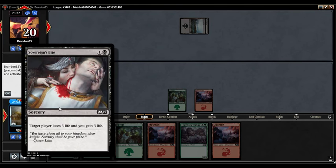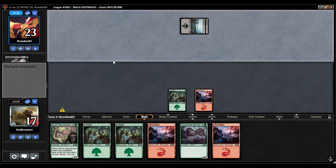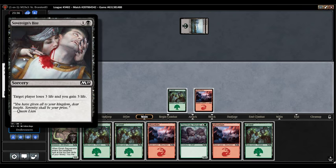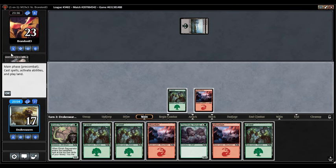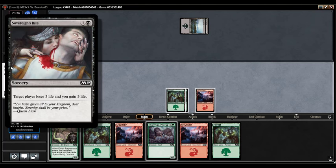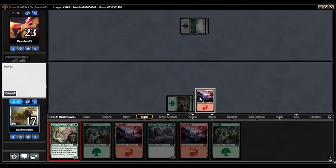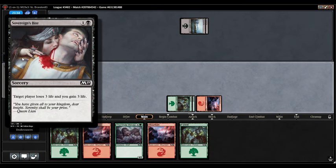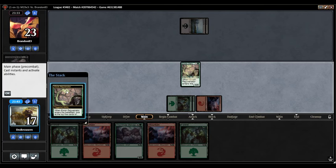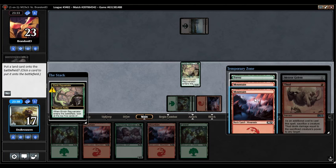Sovereign's Bite — what is happening? I feel like there's a deck in this format where you just draft all the Sovereign's Bites and all the Lava Axes, and you can probably get there. Just because nobody ever takes Sovereign's Bites so you can wheel all of them and usually end up with three or four in your deck. People don't really prioritize Lava Axes either, so you can get three or four. Then you fill out the rest with Viashino Pyromancers and any way to deal direct damage.